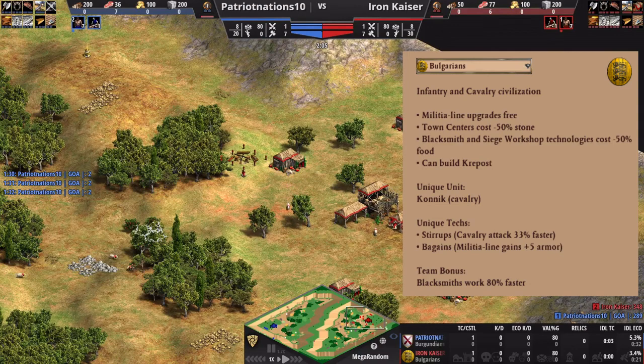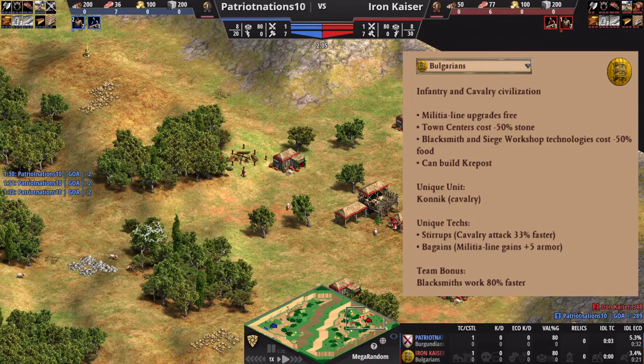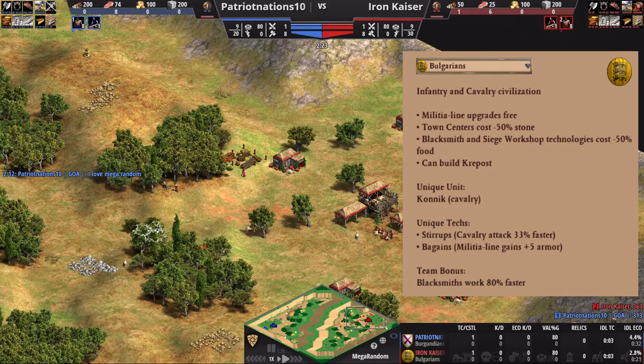They'll time it so that as soon as the militia hit the enemy base, they've hit the Feudal Age and those militia turn into men-at-arms. Your Drush is very, very powerful in that sense. And of course, you can back it up with the next bonus — Blacksmith and Siege Workshop upgrades cost 50% less food. That's maybe the next big thing for the Bulgarians; I think these two are some of the main ones.